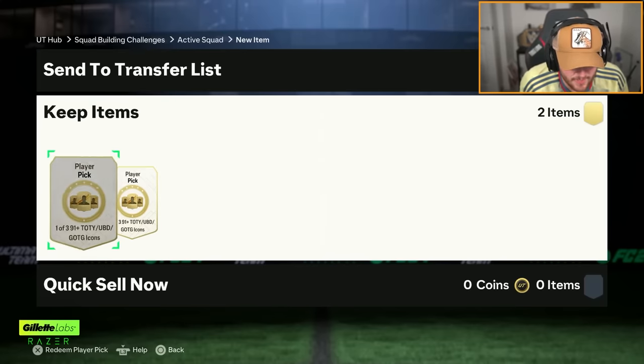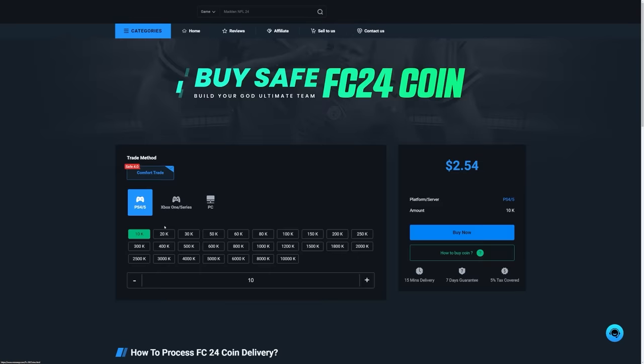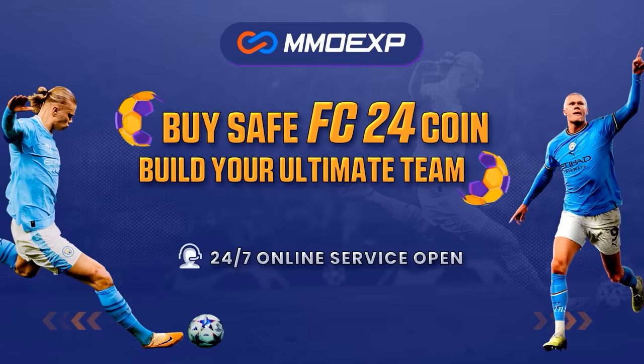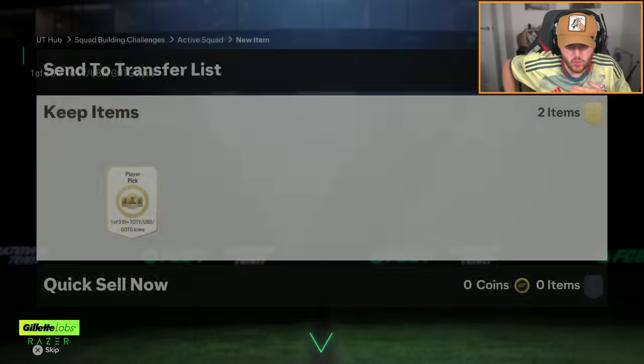91 plus icon player picks and the brand new greatest of the game duo guarantee packs - let's open these up and see what we get. If you're looking for cheap, fast and reliable Ultimate Team coins, check out mmoexp.com, link in the description, save five percent using code haba.